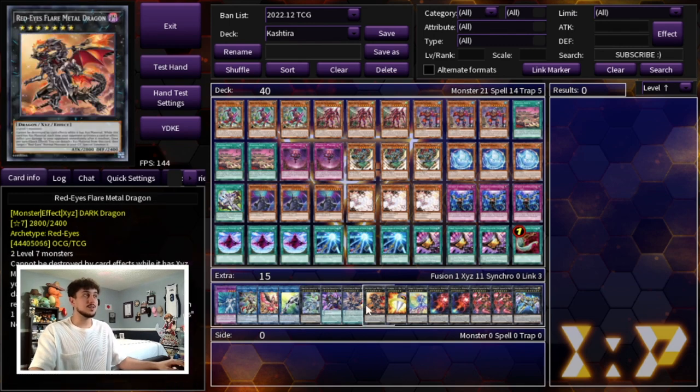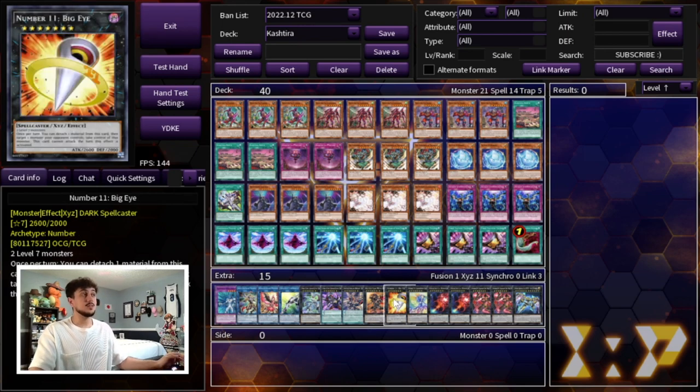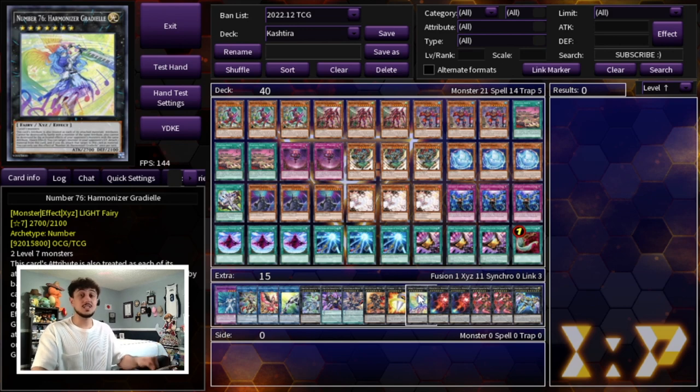Then we're playing Odd Eyes Absolute Dragon into Odd Eyes Rebellion into Odd Eyes Rebellion Dragon Overload — this is just an OTK package for you, which is really really nice. We're playing Red Eyes Flare Metal Dragon, which is very powerful into time — you all know how time is a real thing in this game. We got Number 11 Big Eye, which can help you push for game and break your opponent's board, though Big Eye can't attack the turn it's activated. However, if you attack with something else you can make Zeus on top of Big Eye. We're playing Number 76, which is actually insanely powerful — it's a quick effect where you target a monster in your opponent's graveyard, detach your material, and use that targeted card as material for this card. It's kind of like a DD Crow effect, which is really nice into certain matchups, specifically Tier Limits.